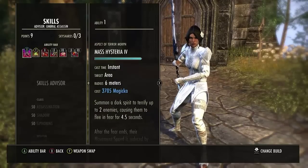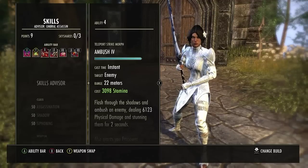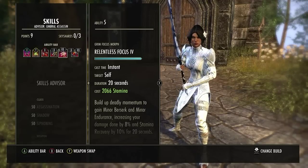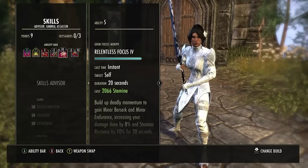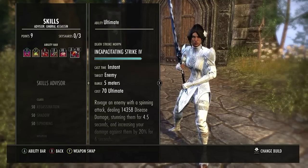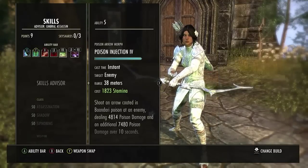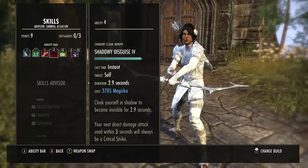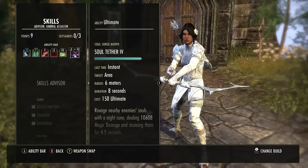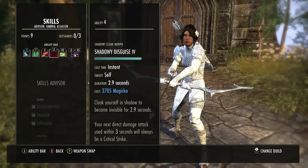Skills — nothing special here, just don't run an Execute. Front bar: Mass Hysteria, Rally, Surprise Attack, Ambush, Relentless Focus. You can throw in Execute here if you want, but I use a Spectral Bow in combination with my End Cap as an Execute in a way. Back bar: Shuffle, Funnel Health, Leeching Strikes, Shadow of Disguise, Poison Inject, Soul Tether. Leeching Strikes with Soul Tether is what gives me the 14K Magicka on the back bar.